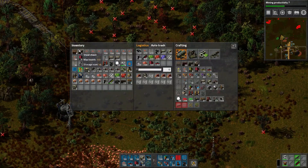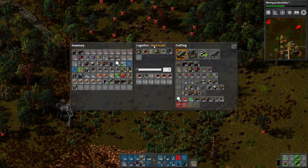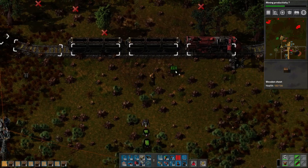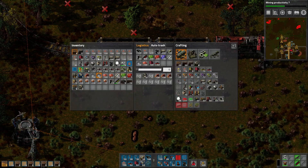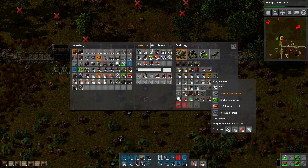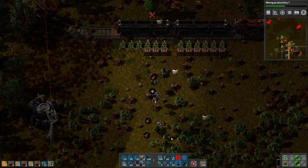So to load this up, we can just use some of these wooden chests actually. That's something I could maybe change. I still want to auto-trash the wood, but leave me with a hundred — that's fine. We'll make a ton of wooden chests because there's no reason we need a ludicrous amount of storage over here. I don't think I ever set up stack inserter production.